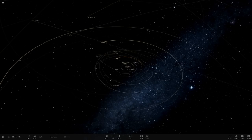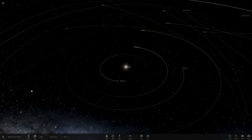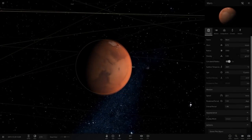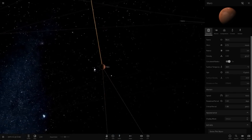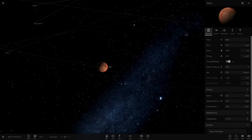Hello everyone, welcome back to another Universe Sandbox 2 video. Today we're doing another what-if scenario. Last episode we did what if Ganymede orbited Earth, and you guys seemed to really enjoy that. Today we're heading to Mars to see if Mars can support larger moons — we'll add both of Mars's moons and make them a larger size to see if Mars can handle it. Mars has a lot less mass than Earth, so this should be interesting.